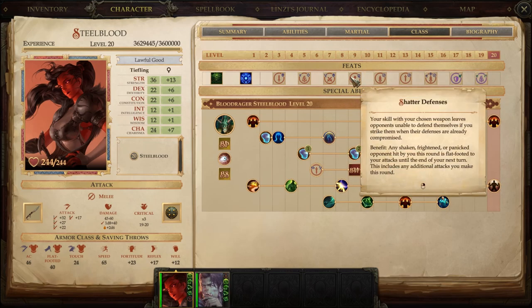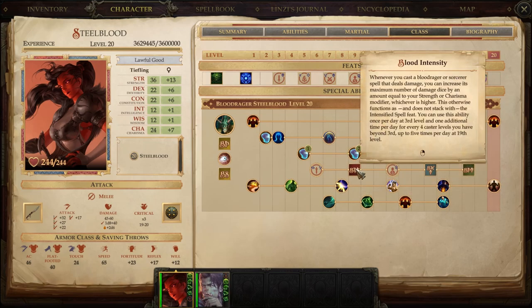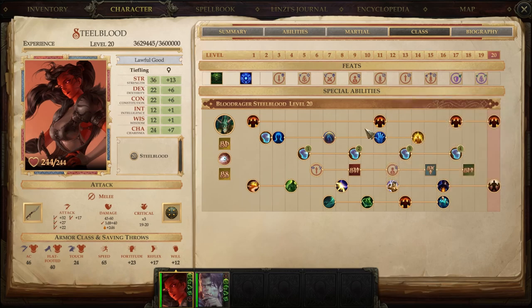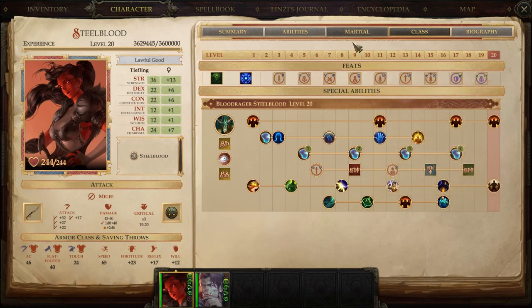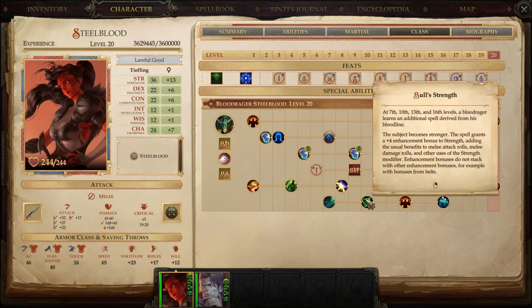Now let's go back to the build. Notice Shattered Defenses and Blood Intensity at level 9. Level 10 we get Bull Strength for free — useless on you by this point since you probably have a +4 Strength belt or better — but you can still cast it on teammates and their pets. There are still reasons to have this spell for free, just not something you'll invest heavily in.